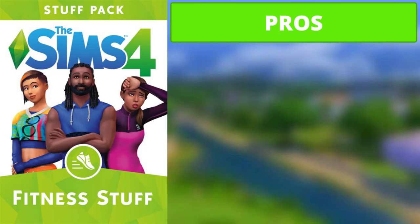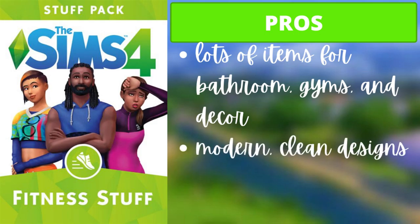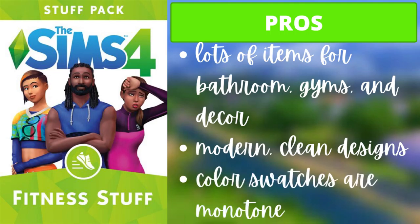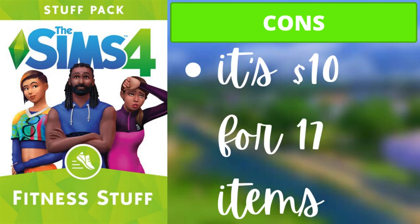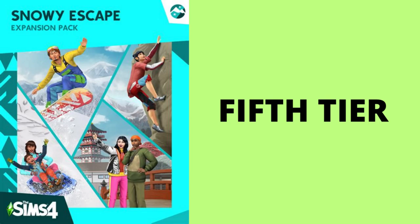For Fitness Stuff, the three pros are: there are lots of items for bathrooms, gyms, and decor — and you'll end up using them a lot; most items have modern, clean designs that fit with almost everything; and almost all color swatches are monotone, matching nearly anything. The one con is that it's ten dollars for only 17 items, though as mentioned, you'll use them frequently.